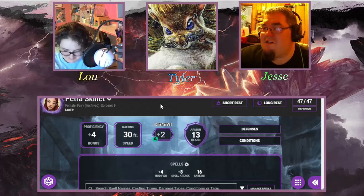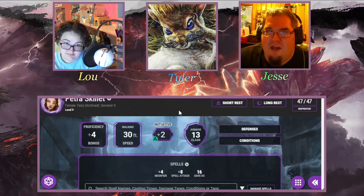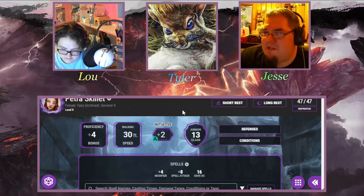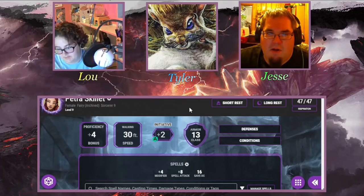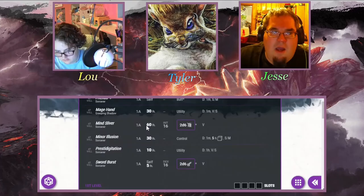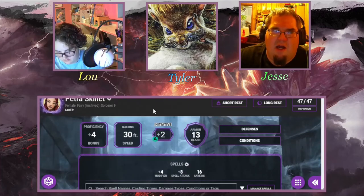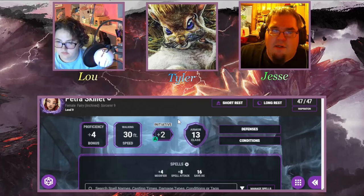Just a reminder: go to the description to download this character and use it in your own game. We'll probably also do a video on how to incorporate the Living Shadow into your campaign. Next up is Tyler with Storm Sorcery.